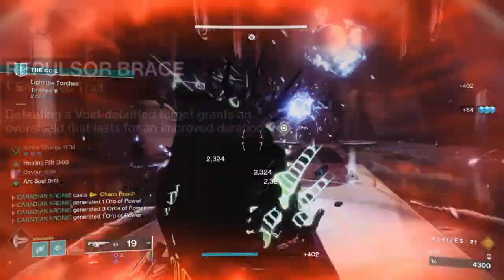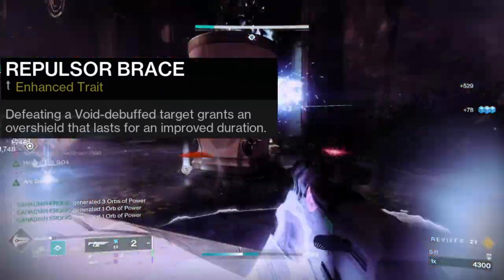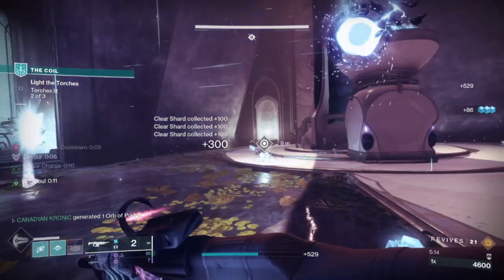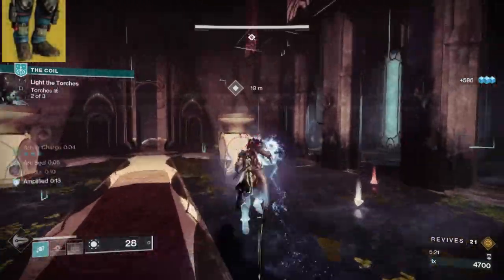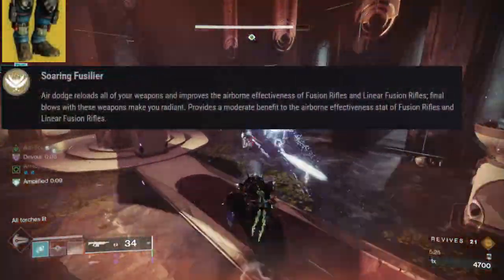So we're going to take Repulsor Brace, which states: defeating a Void-debuffed target grants an Overshield. I think you guys can start to see where I'm going with this. Next, we're going to specifically focus on the Warlock and equip the Reign of Fire Boots, which grant Radiant on fusion rifle or linear fusion rifle kills.